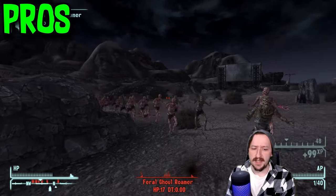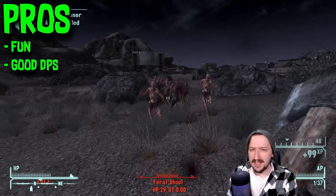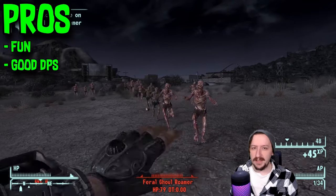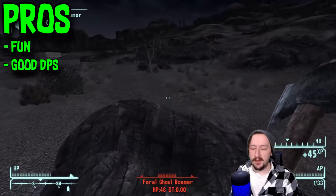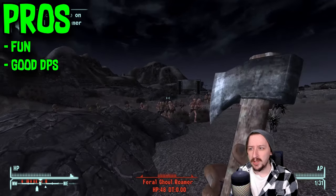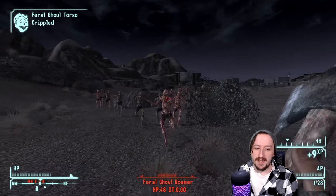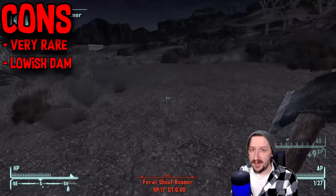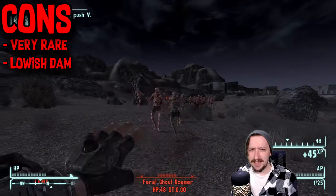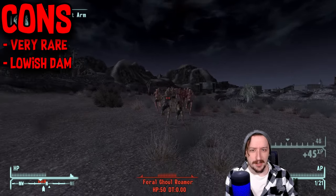For the general pros of the throwing axes: these are pretty fun and have decent DPS. Even though the DPS seems a little low on paper, it's still fairly decent at medium range where you'd be throwing them. They also work pretty well against melee enemies, since you can usually outpace them and just keep chucking axes. The DLC axes we'll talk about in a second are much easier to find in most cases, so they're not as bad.